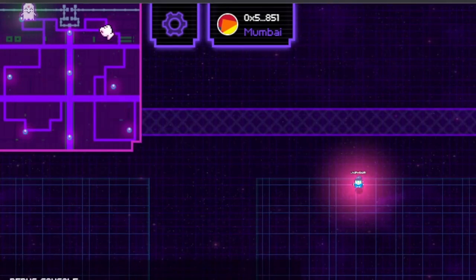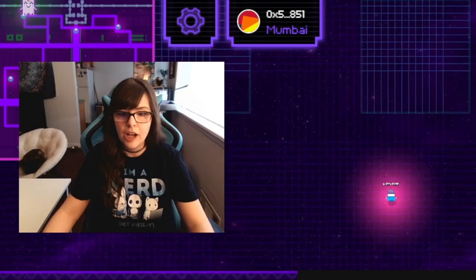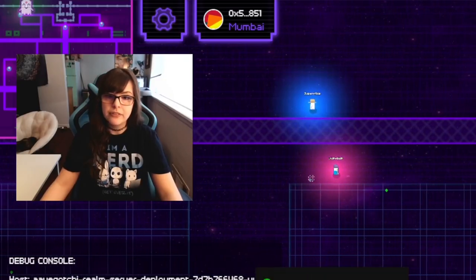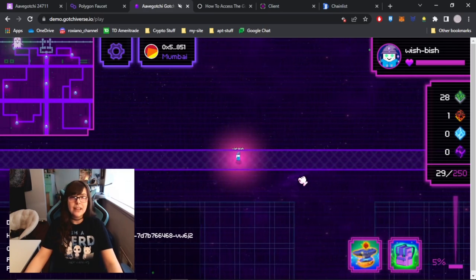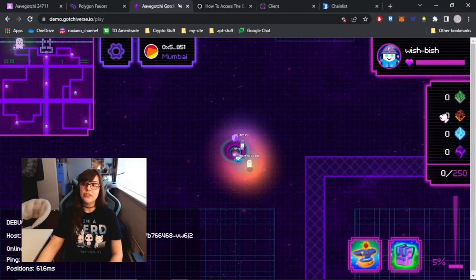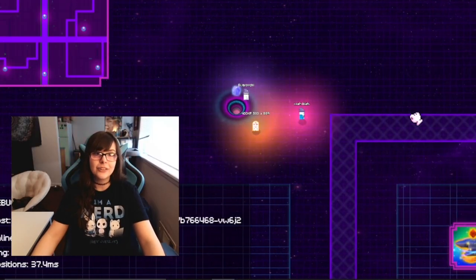I moved my face so that you can see the mini map. I just collected a big green one, which is 25, and the purple Keck - that one is definitely harder to find. Now I can bring that 28 Alchemica. Press E. It is called the Vortex. It shows zero here, but it is in your MetaMask wallet. You don't have to pay any gas, and it's really easy.